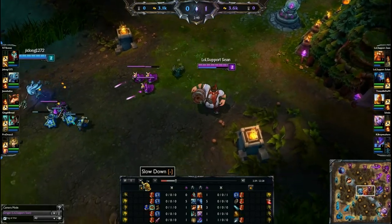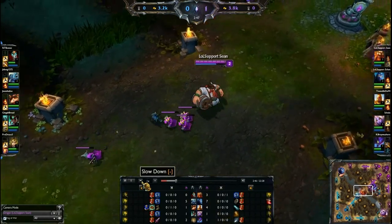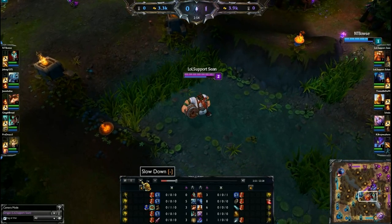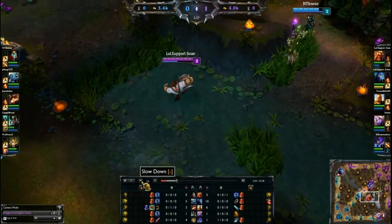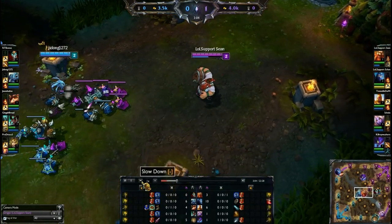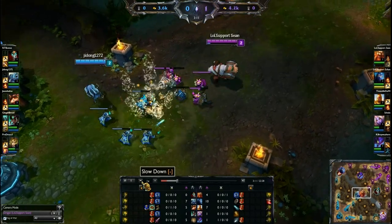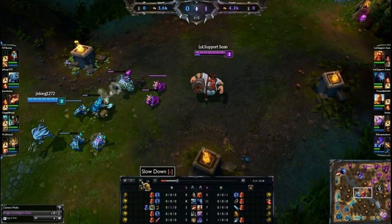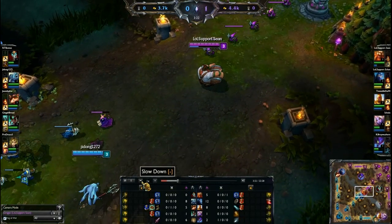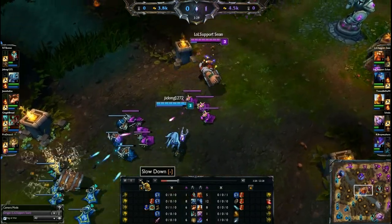Next is his W, Drunken Rage. This ability has no cost but a long cooldown of 25 seconds. Gragas drinks from his cask and channels for a certain amount of time. During this channel he gets increased AD, reduces incoming physical damage, and restores mana. The concept behind Drunken Rage is very important in the sequencing of your burst combo when you play assassin Gragas.